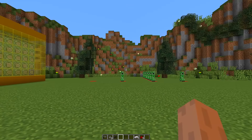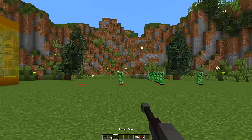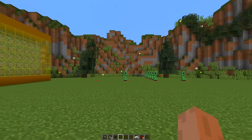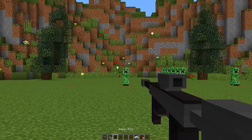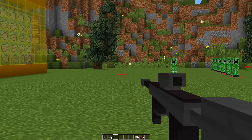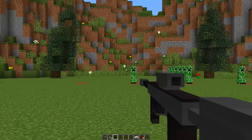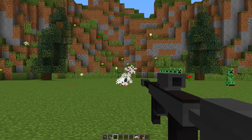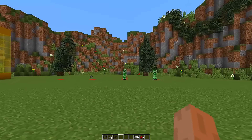The sniper rifle is super cool — once you have it in your hand, your screen will zoom in so you have a better view of things far away. It's also really powerful. With the pistol it took two shots to kill a creeper, but with the sniper rifle the creeper dies in one shot.